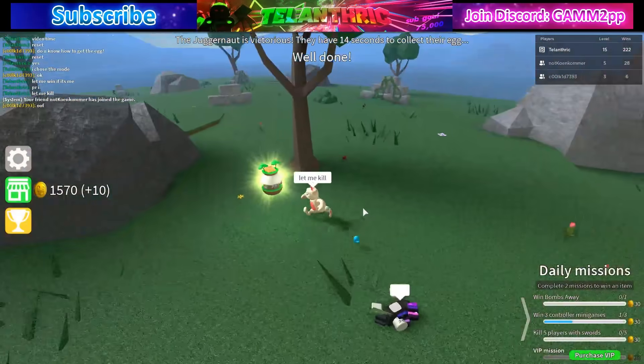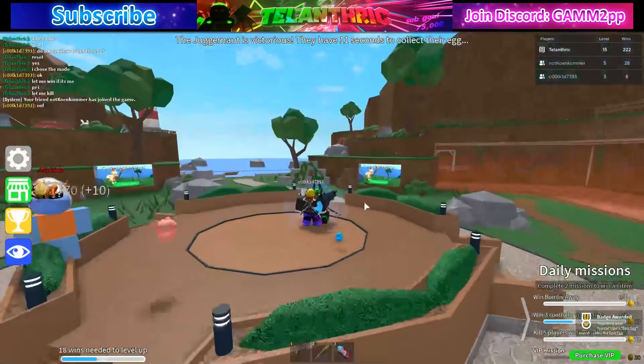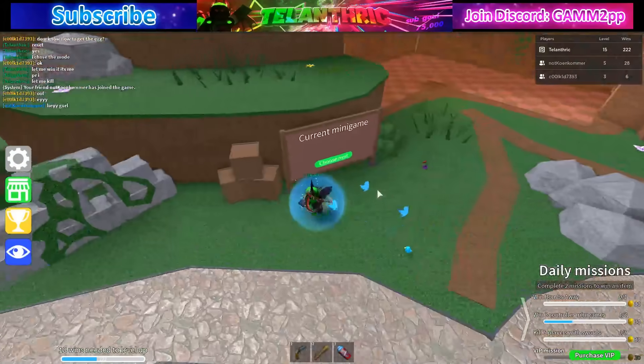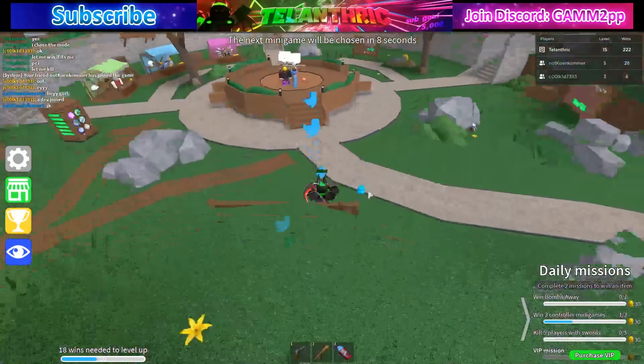My friend's gonna let me kill them while I'm the Juggernaut. I kill them, I get the egg. So you need to kill the Juggernaut and you'll get the egg if you're not the Juggernaut, but if you are, you just need to kill everyone to get the egg. And we just got the egg!